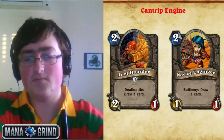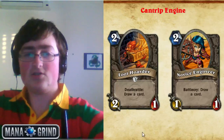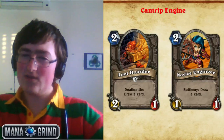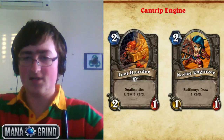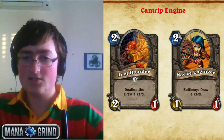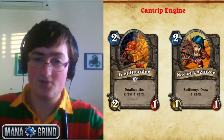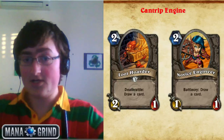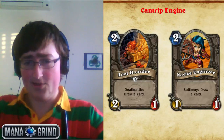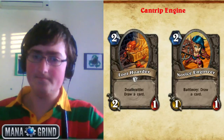Novice Engineer got nerfed — it used to be a 1/2 and was one of the best cards in the game. It's now a 1/1, which makes it a little sketchy and a worse Loot Hoarder in most respects. The difference is that Novice Engineer has a Battlecry rather than a Deathrattle, which means you see the card first, it can't be silenced, and late game if you top deck it you just play it straight down to draw into an answer. While I think Loot Hoarder is arguably better now, Novice Engineer might still be played as a 1-of — previously it was sometimes 1 Loot Hoarder and 2 Novice; now it might be 2 Loot Hoarder and 1 Novice.